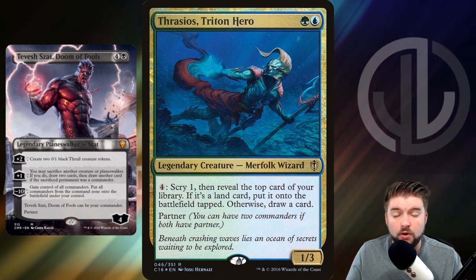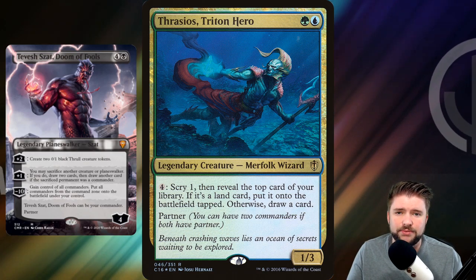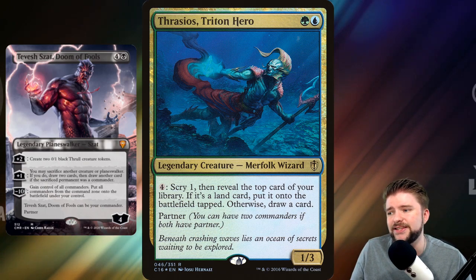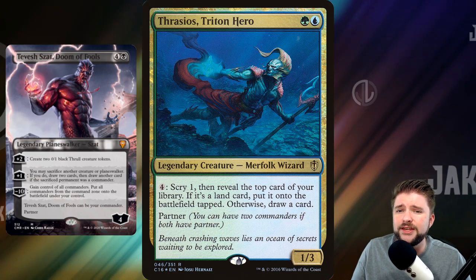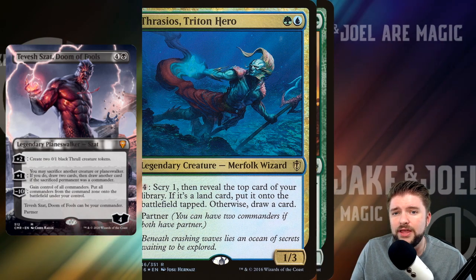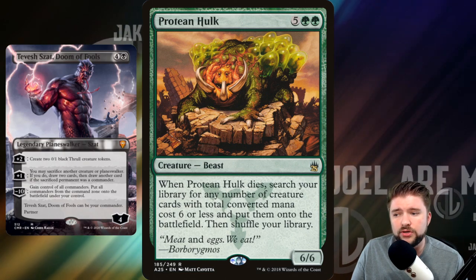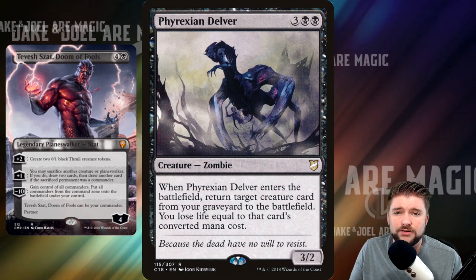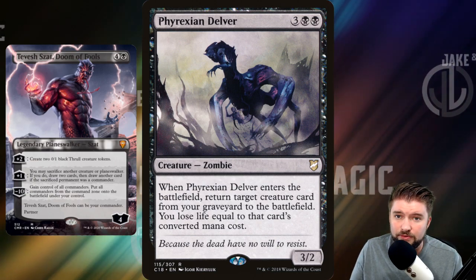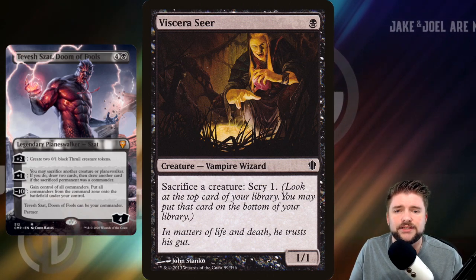For the Protean Hulk CEDH deck, we're going all-in CEDH. Tevish works in this deck because it is a sack outlet — it's not instant speed and it's not super repeatable, but having a tick-up of plus one to give us the ability to sacrifice a creature is going to play very well. This deck runs Protean Hulk: when it dies, when we sack it, we get to search our library for any number of creature cards with total CMC six or less and put them onto the battlefield. That means we're going to run cards like Phyrexian Delver so that's five of our six to go and get — it's going to return a target creature card from the graveyard to the battlefield so we'll get to return the Hulk again. While we're doing that first activation, we're also going to get Viscera Seer so we have that instant speed sack outlet.